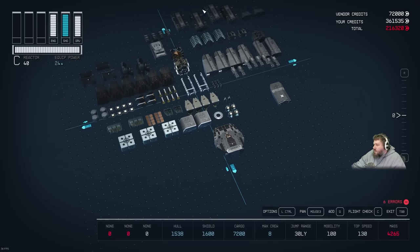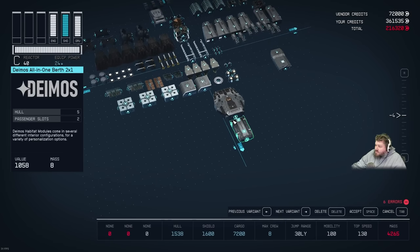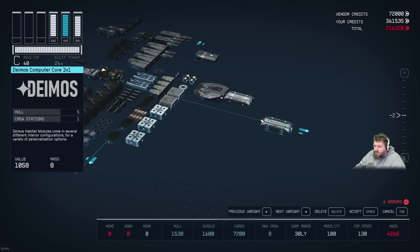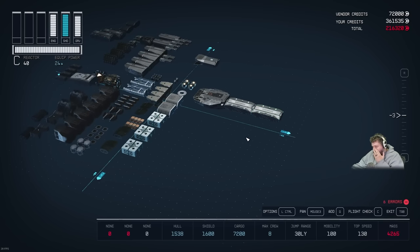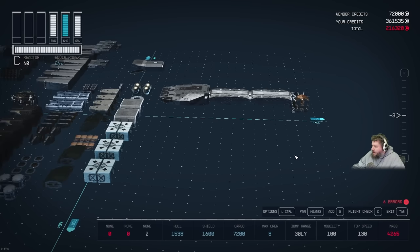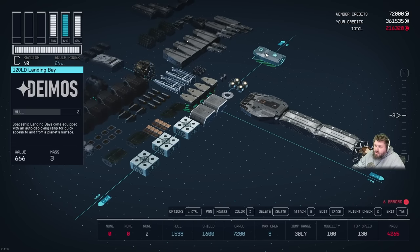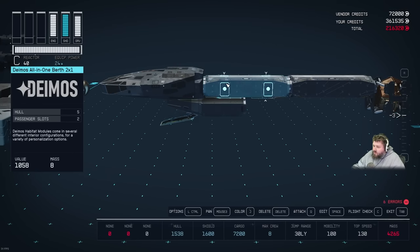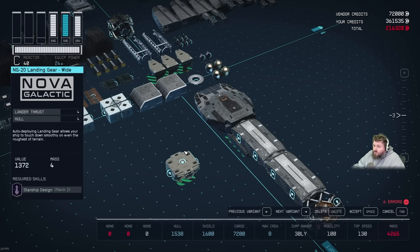Assembly begins: take the cockpit and place it at the front. Then take the first Deimos all-in-one 2x1 hab and attach it to the back of the cockpit. Take the second all-in-one and transform it into an infirmary using the arrow keys, then attach it behind the first. Grab the Pinch 8Z reactor and stick it on the back sticking down one. Then grab the 120 LD landing bay and position it so it sticks one into the cockpit and one over the Deimos hab.